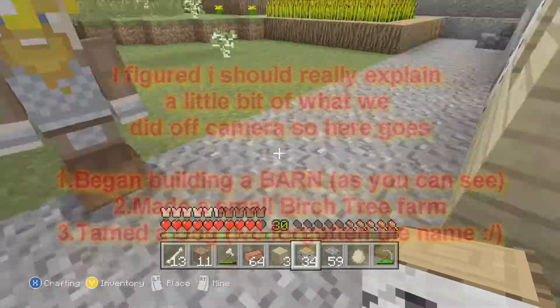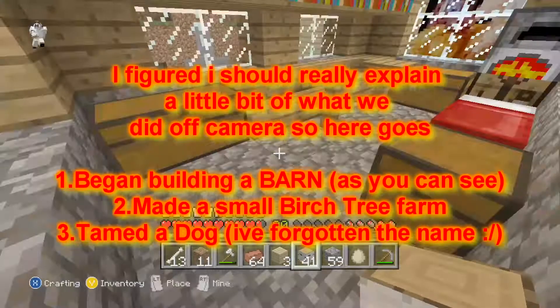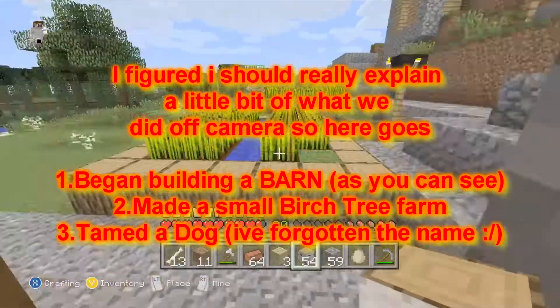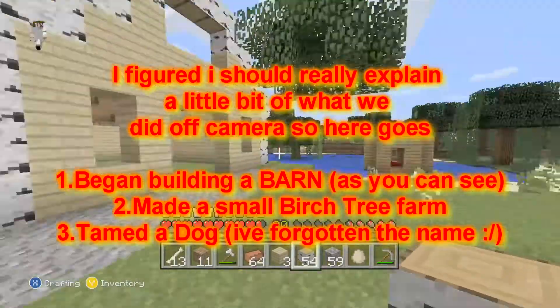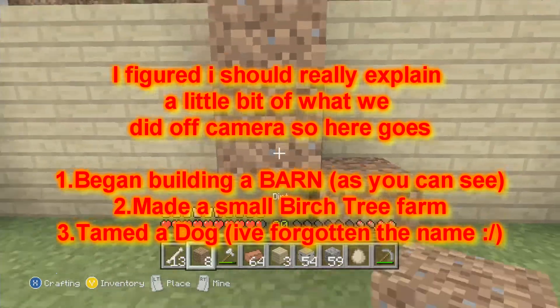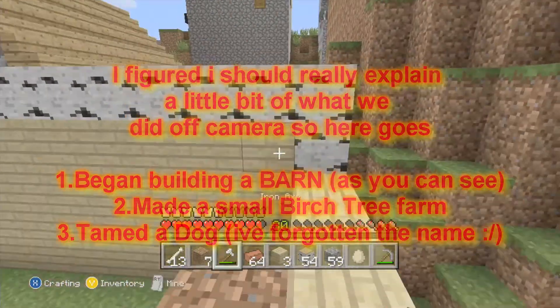I figured I should really explain a little bit of what we did off camera. Number one, we began building a barn, as you can see behind. It's the birch wood tree farm, and obviously to build a barn we need the birch trees. So we made a little farm outside the barn for the birch trees. And also, we tamed a dog, but I've forgotten the name of it, and so has Nathan.